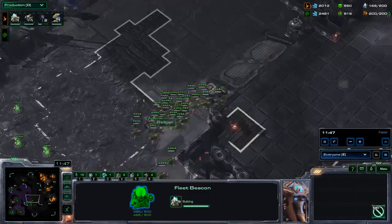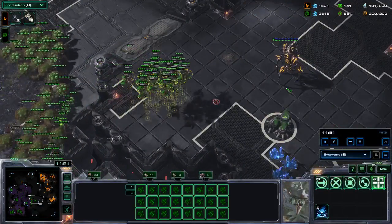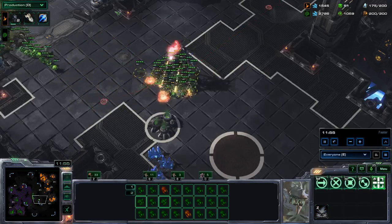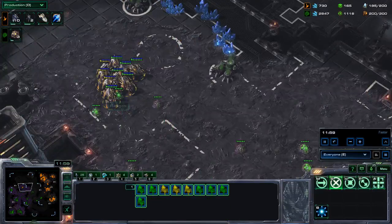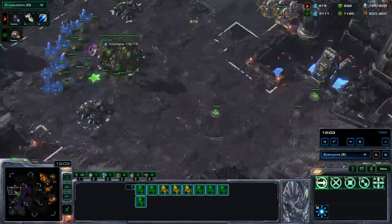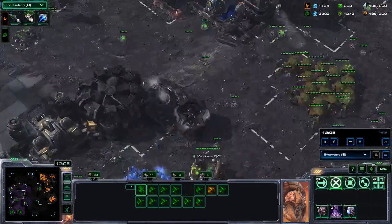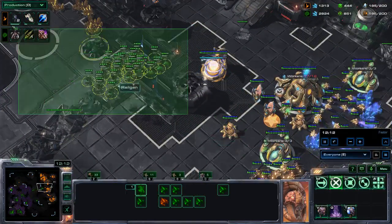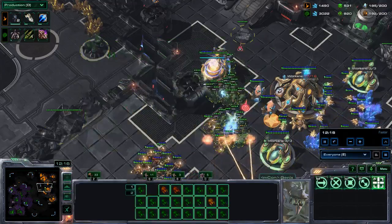I am firing half my locusts only instead of all of them. Just look at this — that colossus gets deleted. Now this is where it starts to get problematic: he has stalkers over there and I cannot actually deal with them. I have no unit that can kill the stalkers. I am dropping locusts in his natural — I think I will actually kill that robo facility. Yes, I kill it.